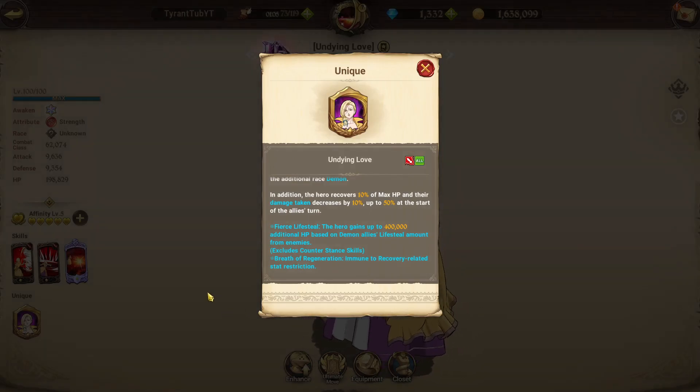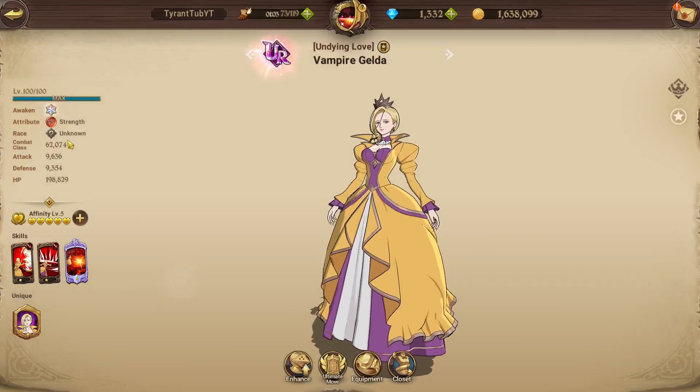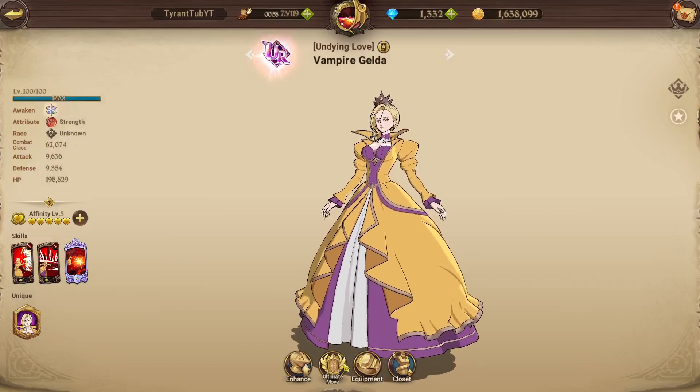After 5 turns she'll just straight up lose it, but it's completely fine — she has a lifesteal skill. She also has Unknown Race, which is the reason why she has the additional skill of Demon, which is quite nice.